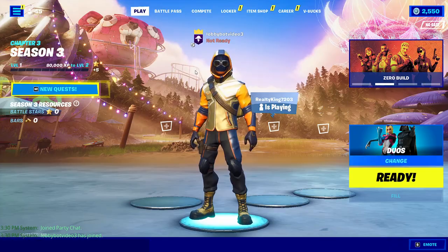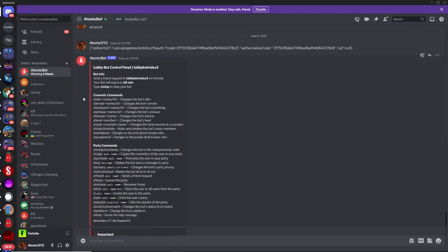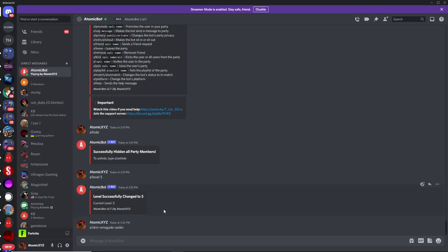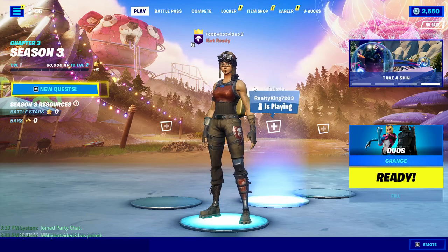If you want to change the skin, head back over to Discord. You can also scroll up in the commands to read about all the available commands. To change skins, type "!skin" followed by the name or ID of the skin you want. For example, you can change it to an OG skin like the Renegade Raider — and you can see that will change your skin to the Renegade Raider.